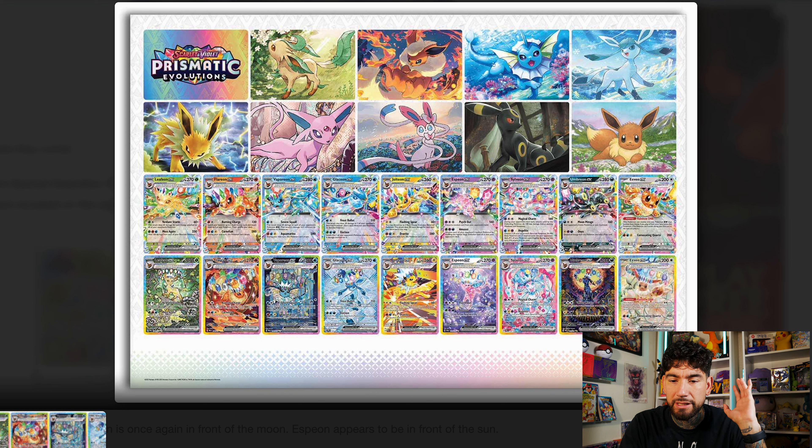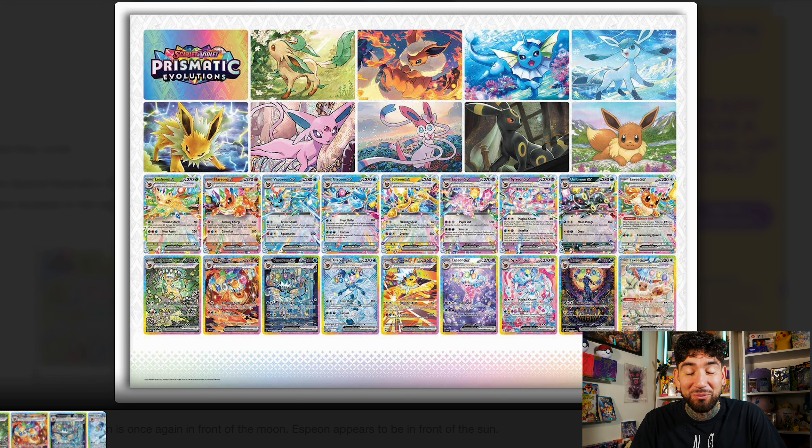What's going on everybody, welcome back to the channel. In today's video we're going to be talking about the recent leaks — and when I say recent, 35-minutes-ago leaks — of the Prismic Evolutions, Destined Rivals Festival Evolutions, Evolving Skies 2.0 sir leaks. I did have another video planned for today but that was just going to have to wait till tomorrow because this is very urgent news.